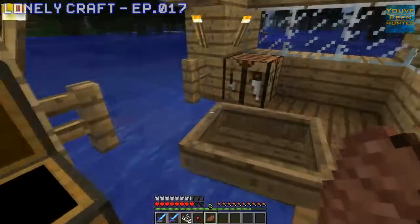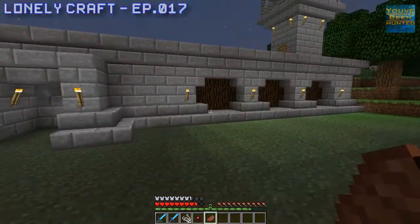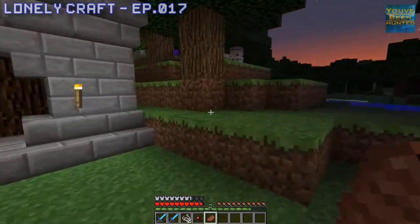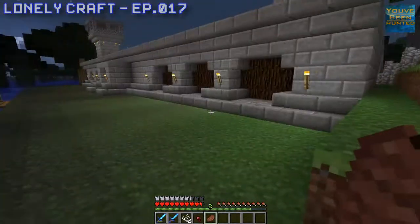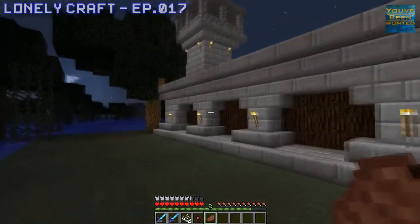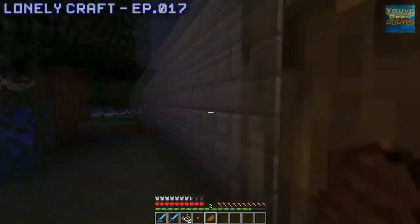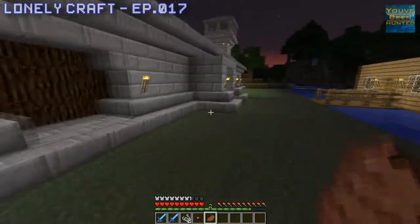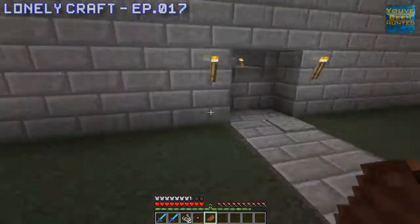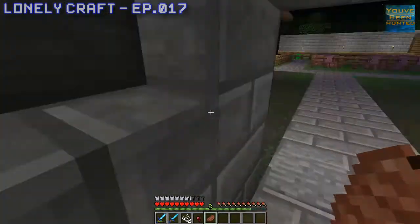If you guys haven't been watching, what's going on is we just have this outer wall to protect us from all the bad and evil things outside, and then everything is on the inside of that. Over here, we have our button to get in through our mechanical door, because we can't just have people getting in. And then on the inside, since it doesn't really matter if something walks on it, you just hit the pressure plate, opens the door, and that's how you get in and out of here.